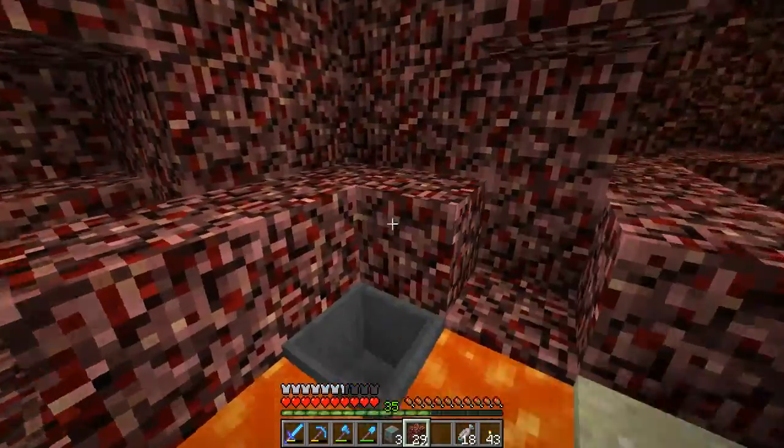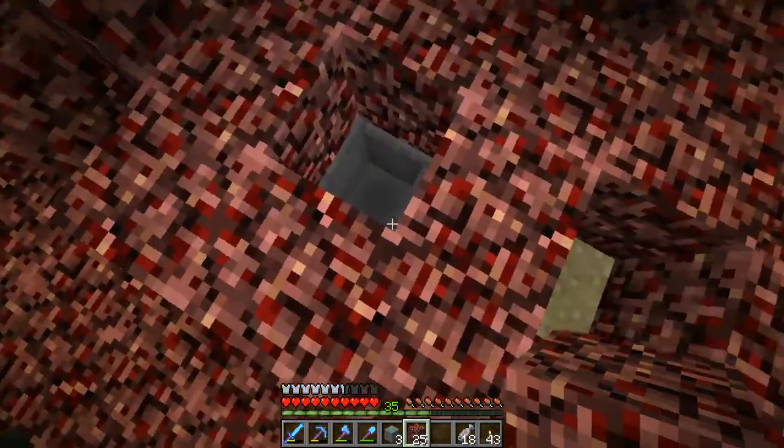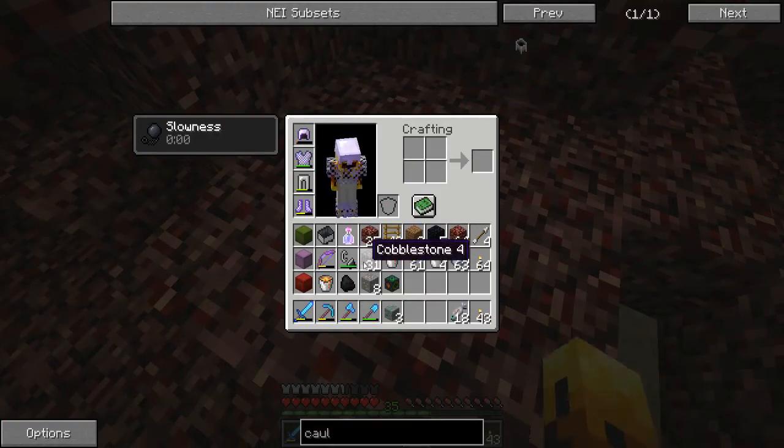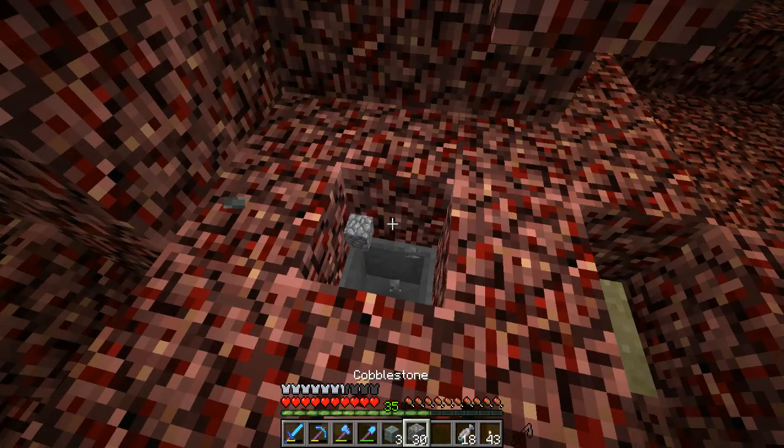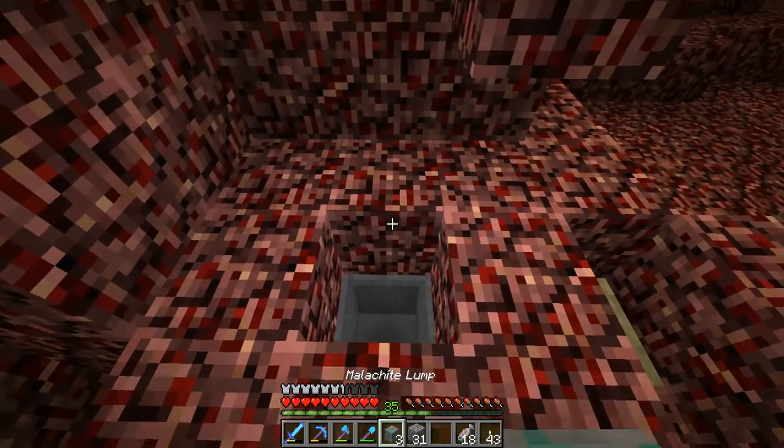If you're concerned about the actual clump falling into the lava, we're going to go ahead and cover this up. Now there should be no way for the clump to fall into the lava. Just to prove this, we're going to test it out with this block — as you can see when we place it, we get our drop back.